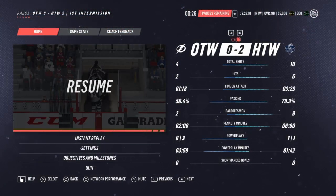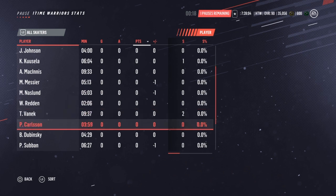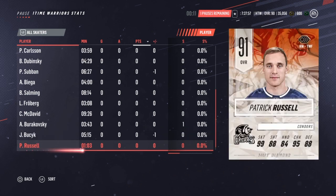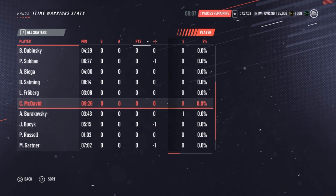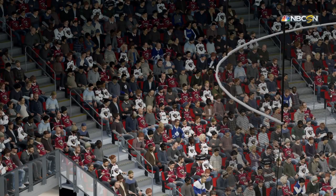Your stats after the first period — you can see we're all over him, we're doing really well. He has some good players on his team though. He's got Messier. Oh, it's not even Antoine Roussel, I'm sorry — it's Patrick Russell. So he has Froberg, 91 overall, and he has a good team. He's got 85 music, there's Russell there. He's got some 91s, he's got Legend Gartner 85-something. He has Biega too. Let's see if we can keep it up.